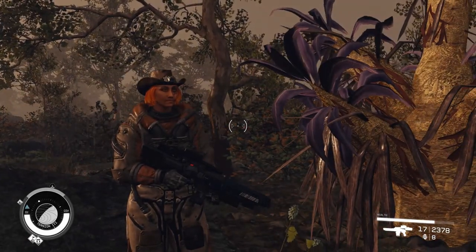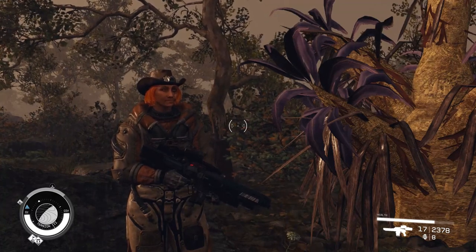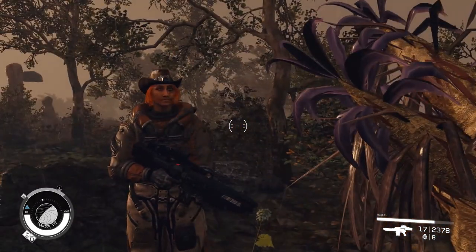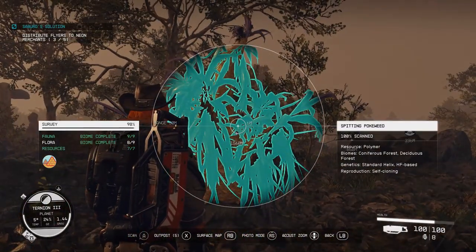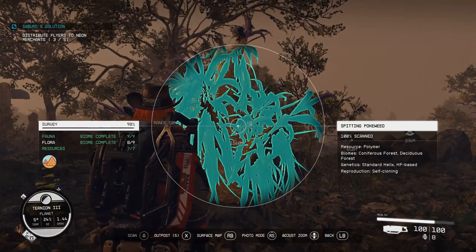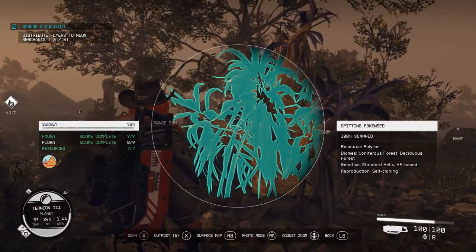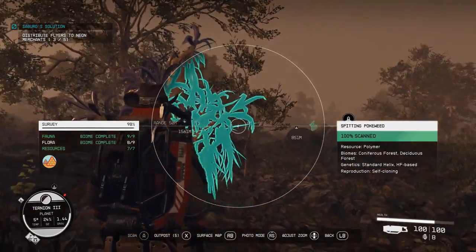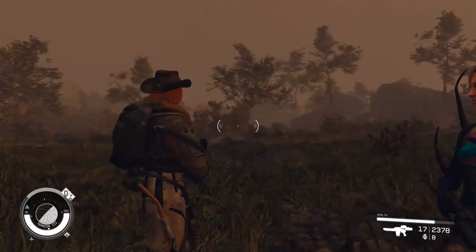You'll want to come to this planet, or apply these methods to your own planet. The only way to know if plants or animals give polymer is to get down there and scan them. This one here shows resources including polymer in coniferous and deciduous forests. Go up to it and grab the polymer seed.